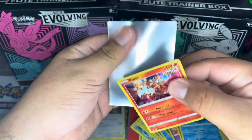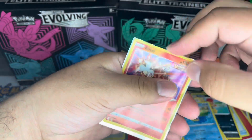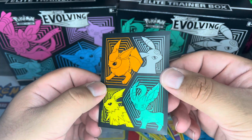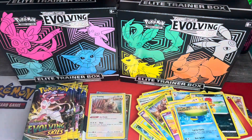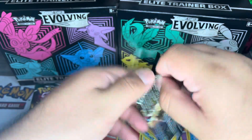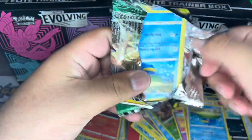I'll go ahead and sleeve it up just in case. Let me mention these sleeves — the card sleeves for Evolving Skies are beautiful, especially how they alternate between all eight of the Eeveelutions. Alright, final pack for the first ETB.